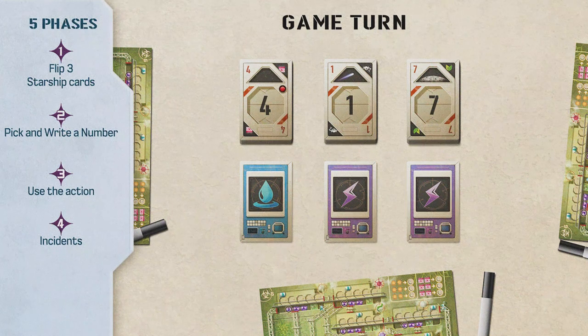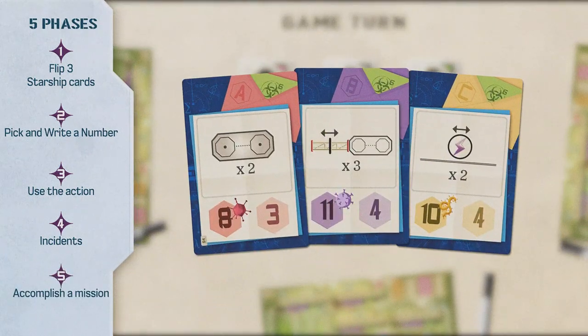Phase 4: Incidents. After performing an action, there could possibly be an incident phase where effects or consequences triggered during the different adventures are resolved. Phase 5: Accomplish a mission. The three mission cards are objectives given to you by the Human Alliance. The first players to fulfill the requirements can accomplish a mission, writing the highest value in the corresponding A, B, or C space. Then the mission card is flipped; future accomplishers only get its lowest value. You can only accomplish each mission once, and you keep the points even if you no longer meet the requirements.